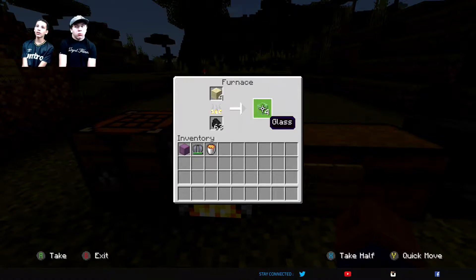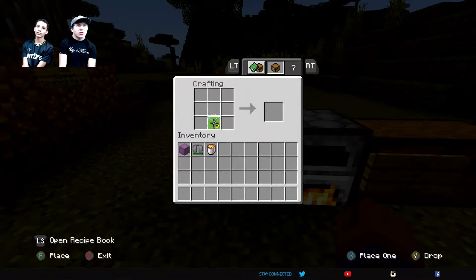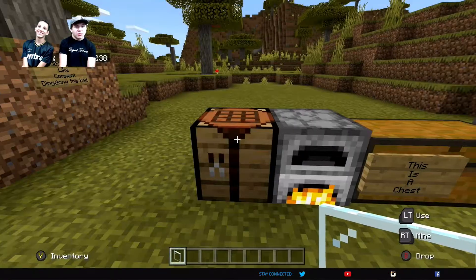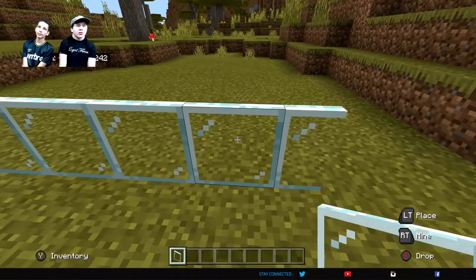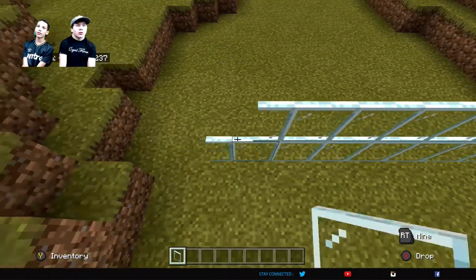Stained glass — you could use literally any color, and all the other types of stuff you can make, like the beacon, you can also use different colors, but I believe you need to put the stained glass on top of it for it to change the color. You can also do a really cool thing with glass called glass panes. I used to think it was glass planes, and I realized that didn't make any sense. They're just skinnier pieces of glass that give you a little room to look out, and aren't just full-on blocks.